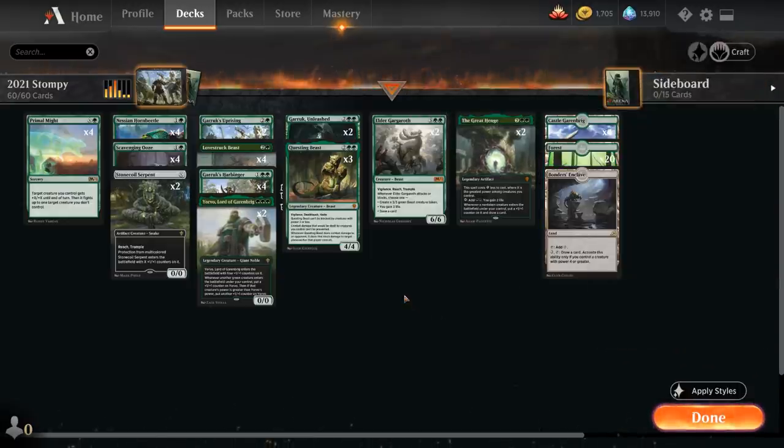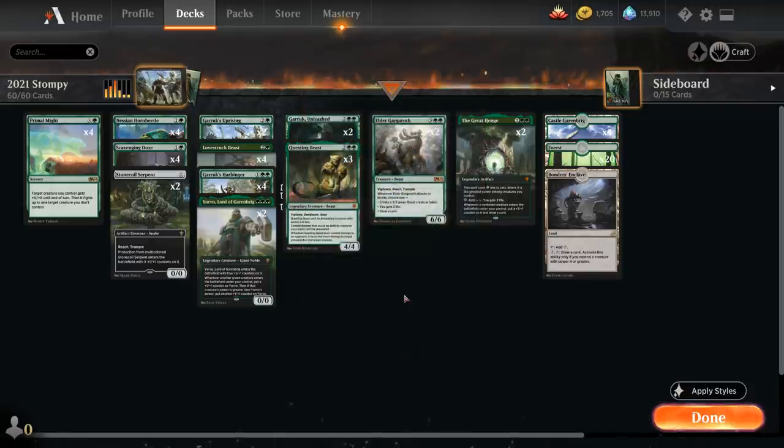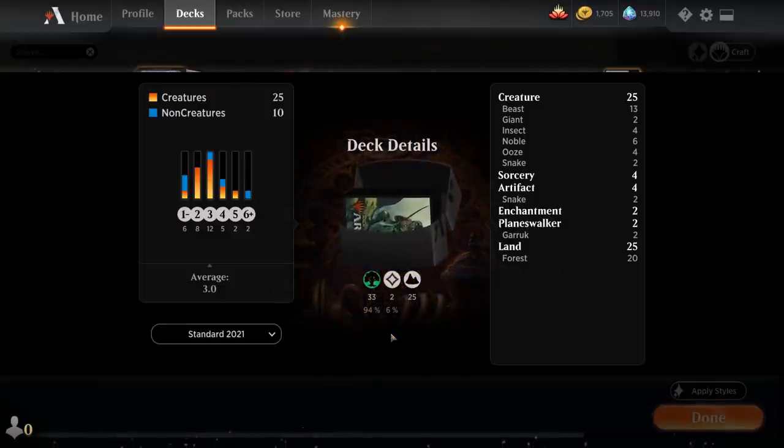While the Stompy archetype did lose some important creatures — especially Pelt Collector at one mana which sped up the deck significantly, Vivien Arcbow Ranger at four, and some other two and three drops — we're still left with a pretty powerful core that I expect to see a decent amount of play post-rotation. Who knows which other cards we'll get in the following expansions. So that's our deck — now let's jump into some games and see how it does.